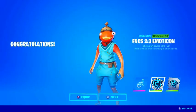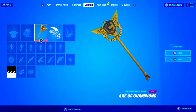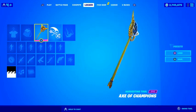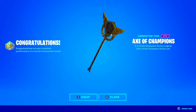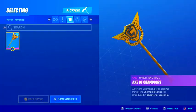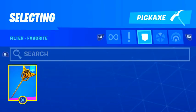Here is what it will look like when unlocking these rewards. If you're a pro and make it to the top, you can win the Axe of Champions — a pickaxe of Epic Rarity that only the world's best players own inside their locker. Here is what it looks like when unlocking it, as well as what it looks and sounds like within your locker. It reads: a Fortnite Champion Series original. And to be honest, it looks pretty damn cool.